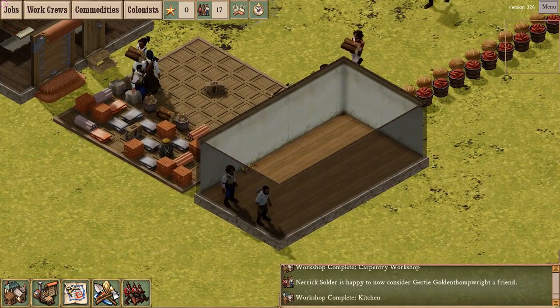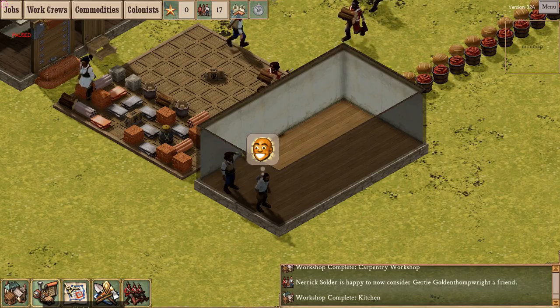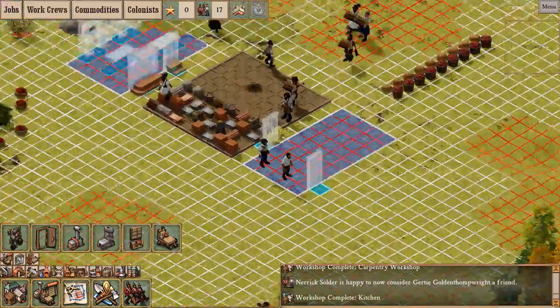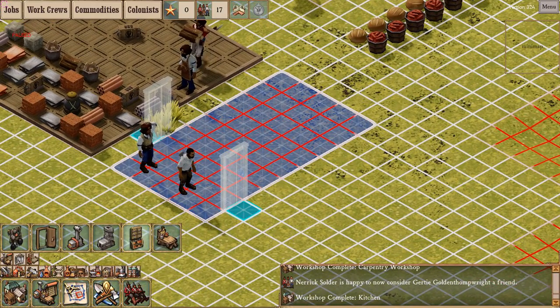You may also notice it is possible to build a workshop without doors, which means colonists are trapped until you put some doors in — which I'm going to do right now. The reason I was harvesting rhyolite boulders earlier was in preparation for my kitchen.